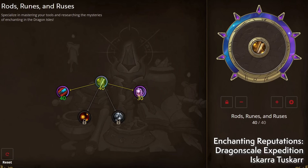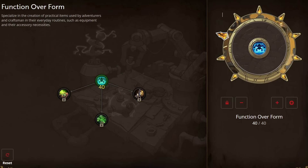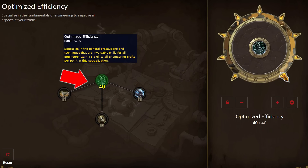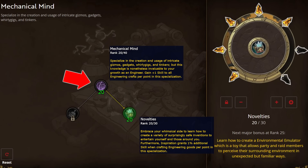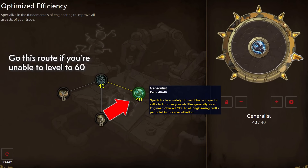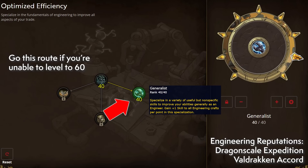Wrap up with the Dragonscale Expedition and the Iskaara Tuskarr for extra KP. Engineering has, without doubt, the least straightforward path to spec for — you'll eventually need to spec into three trees to do well with tool crafting. First, dump points into Function Over Form, which gives a ton of base points and inspiration and unlocks the Overcharged Overclocker to raise inspiration even more. Max out Optimize Efficiency's base node next. If you can reach level 60 and learn a third branch, go for Mechanical Mind at 10 points, then distribute points between Mechanical Mind and Novelties until you can rank five a recipe. If you can't reach level 60, invest into Generalist under Optimized Efficiency.